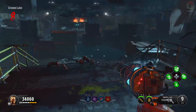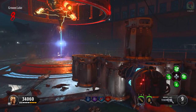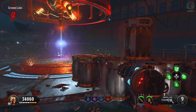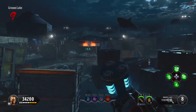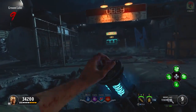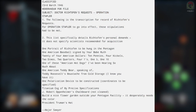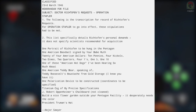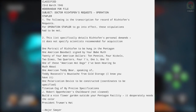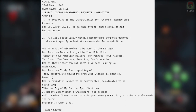What we learn new, thanks to Richtkiller, is that Richtofen actually had a list of requests which had to be met in order for Operation Stapler to go forward. This is where we get to hear the classic, hilarious Ultimus Richtofen we've known and loved since Black Ops 1 and World at War. Here is his list: one portrait of Richtofen to be hung in the Pentagon. Right there — that explains it all. In order for this operation to go ahead, he requested a portrait of himself hung in the Pentagon, and they went and done it.